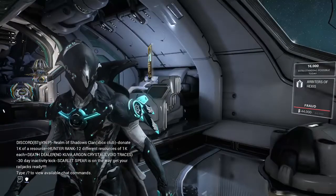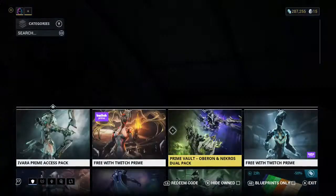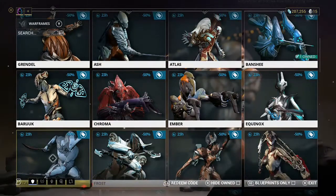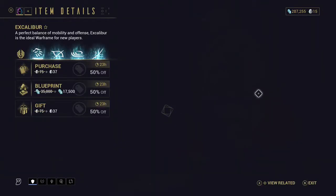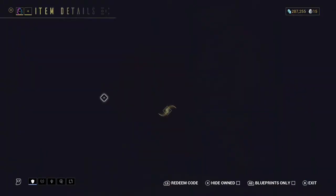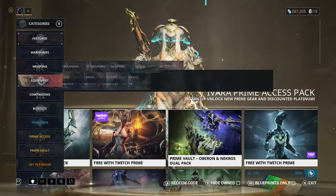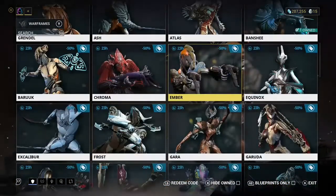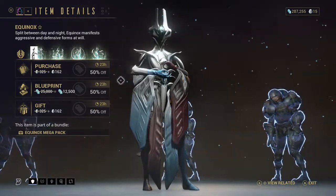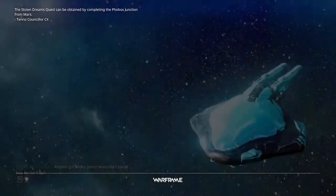On Mars you get Excalibur, and on Phobos you get Mag. To get the blueprints, go to Warframes in the market — for example Excalibur or Rhino — and you'll see the blueprint costs around 35,000 credits (or 70,000 without a discount). The majority of characters have blueprints available that way. You can buy them with platinum, but you don't have to — every single character is unlocked for free if you just grind it out.